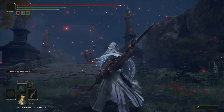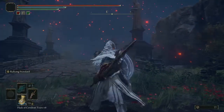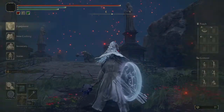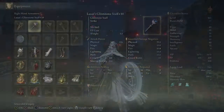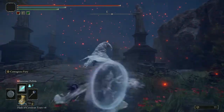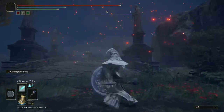If you stack the Contagious Fury with the Rallying Standard, that's going to give you an extra 40% attack bonus, which is absolutely insane when we use Magic. I'll be using the Lusat Staff, which enhances all powers of sorcery — even though it consumes additional FP, that doesn't matter since we'll have a Cerulean Crystal Tier on. You can see how passives and buffs kind of weave into each other.